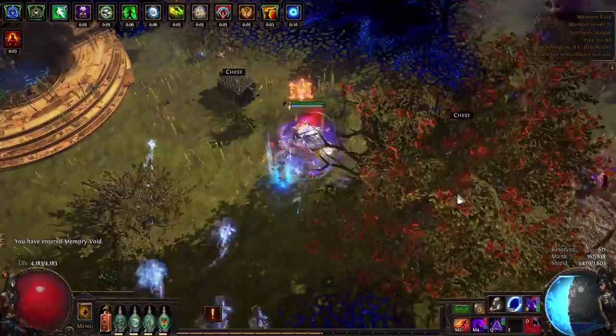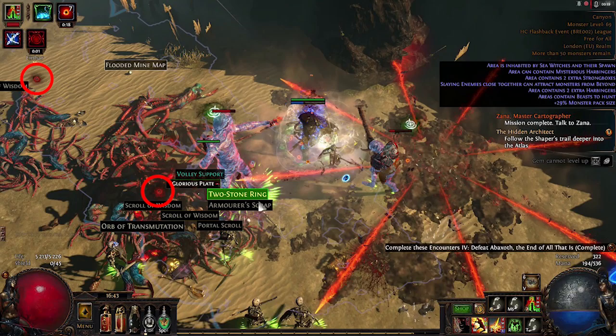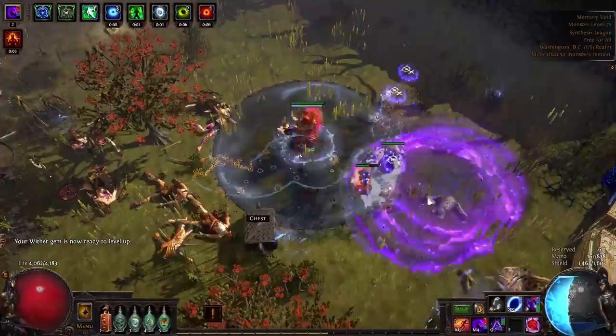The hardcore sister league of Rampage was Beyond, and once again, this was a pretty simple league mechanic. Basically, killing enemies would have a chance to spawn a small red orb, and if four of these spawned near each other, they would open portals, summoning powerful demons from beyond. Furthermore, killing these enemies would have a chance to leave a bloody, gaping maw on the ground, and if three of those appeared close to each other, a powerful beyond boss would spawn.